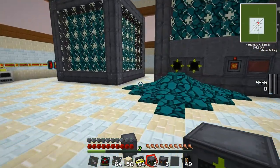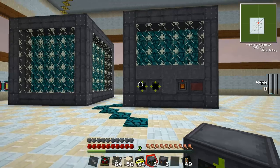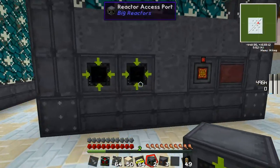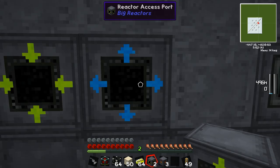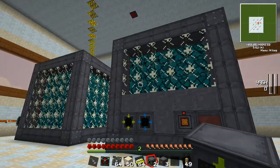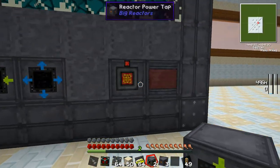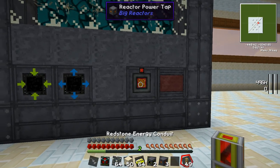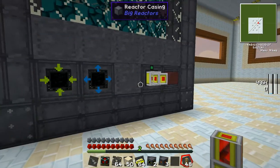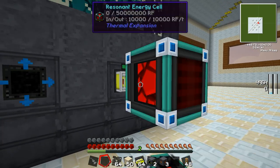We've got those access ports in now. One port is going to be input and one is going to be output. We'll select the one on the right as output and the one on the left as input. Now we're basically ready to go — all we need to do is feed in some fuel and have somewhere for the power to go. I'm going to slap down an empty resonant energy cell right here at the end to show you the power of this little 7x7 reactor.